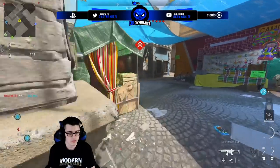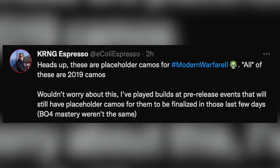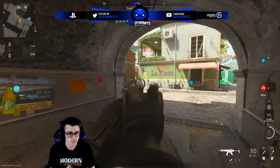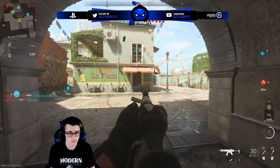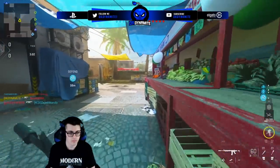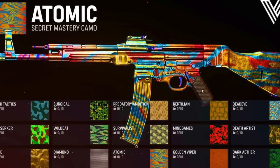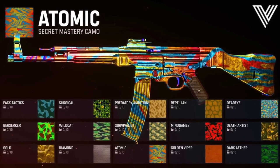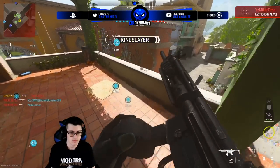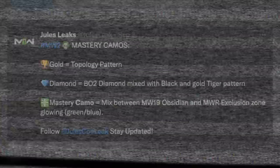As the legend Espresso pointed out on Twitter, most mastery camos don't really get worked on or finished until close to the game's launch — they're very likely one of the last things devs work on after finishing other prioritized items such as modes, weapons, characters, maps, features, and integrations. Because we didn't see any mastery camos at COD Next and can't see them in the beta, it's very likely they're still working on them right now, which would explain why people on local play are seeing references to a camo list in the game's multiplayer.